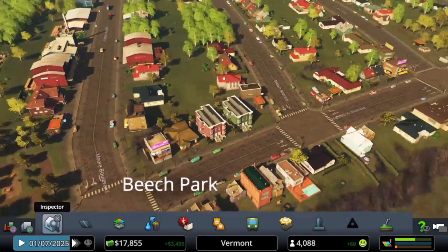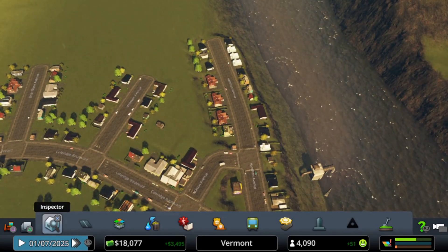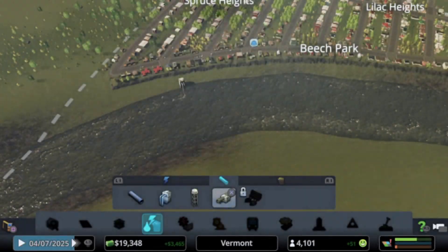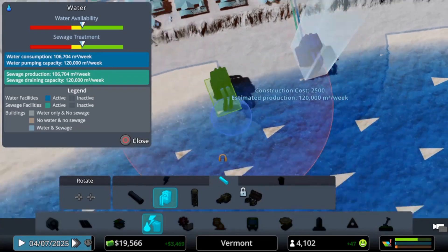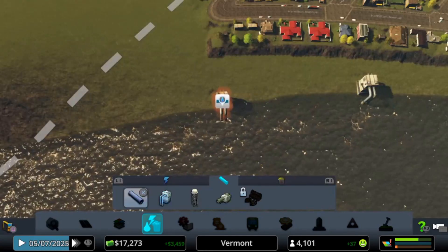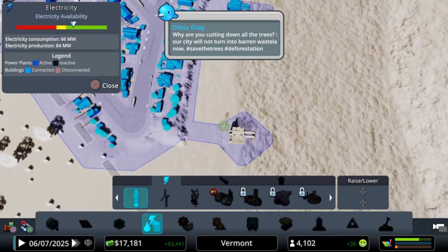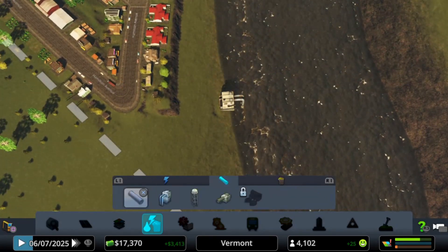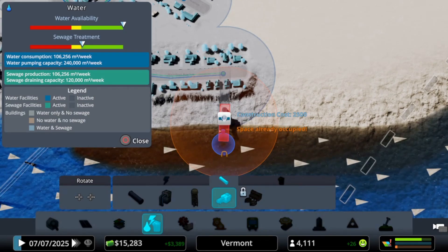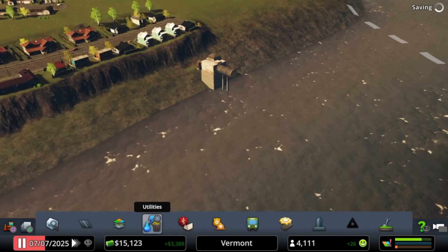The city is really taking shape and developing. I think we need to add some more water and sewage to the city — we're expanding at a huge rate and the demand can't keep up. We want it roughly about that distance, then we just need to connect up the water. Now we need to add in the water drainage pipe — get that sewage out of here. Connect the dots. Very nice.